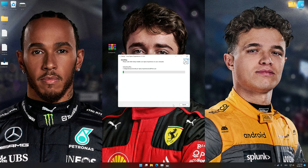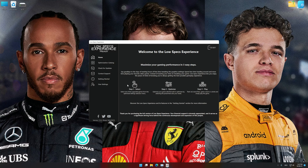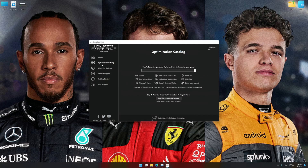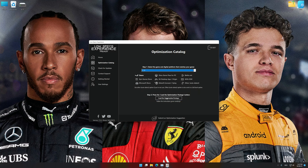So first of all, start the installation process for the Low Specs Experience. Once it's done, start it from the newly created Desktop shortcut and select the optimization catalog. From the top of the menu, select the applicable digital platform, and then select F1 23 from the drop-down menu. Once that is done, press load the optimization package.